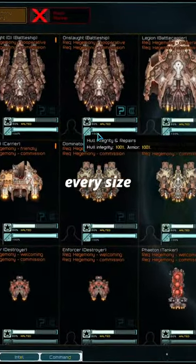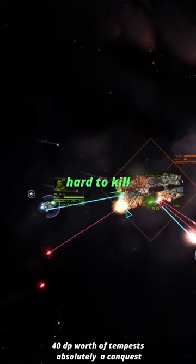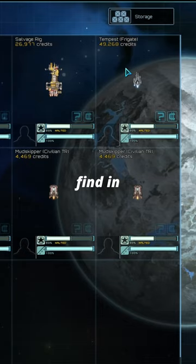These are the five best ships of every size in Star Sector. For the Frigate, we have the Tempest. They are one of the best ships early game and can still play a great role in your late-game fleets. They are fast, hard to kill, and dish out a significant amount of damage for their size. They are also easy to find in Tri-Tachyon Markets.